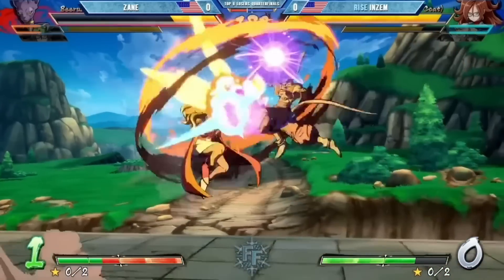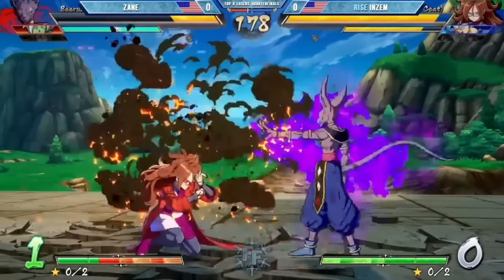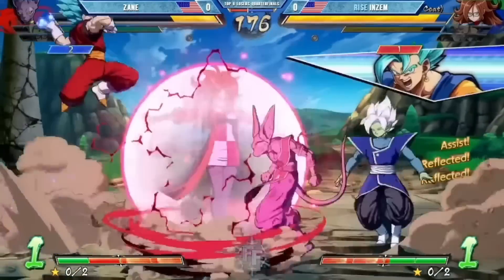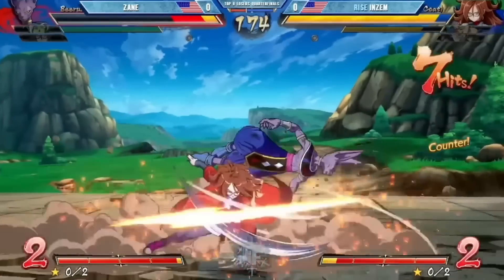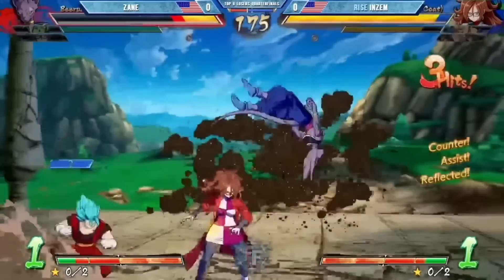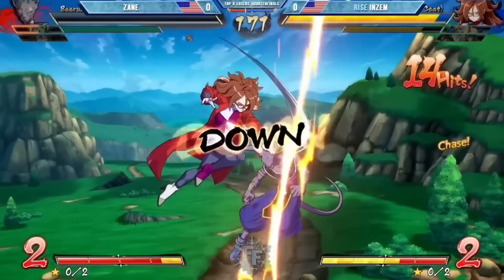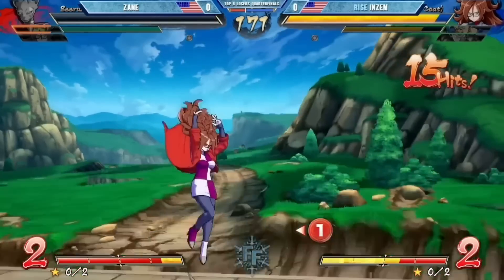Notice how Zayn is playing very, very slow because against lab coat the spin could come at any moment. That was a very cheap barrier into Vegeto — pretty much nothing you can do there. He would have had to cancel into super dash — that's the only thing that could have saved him.